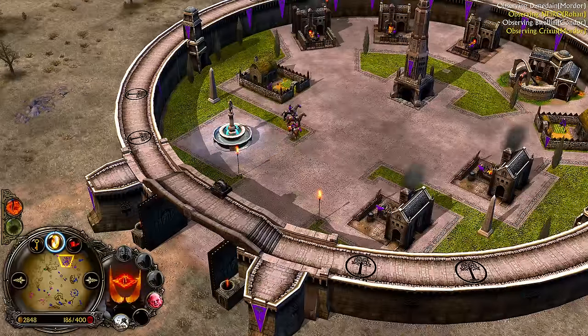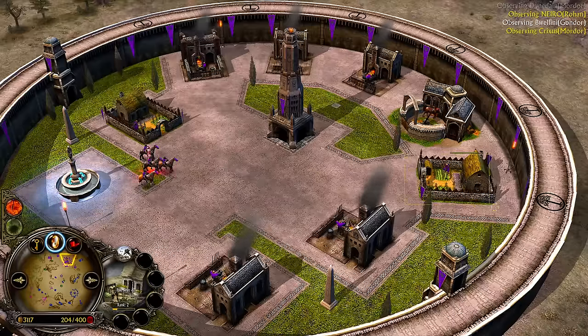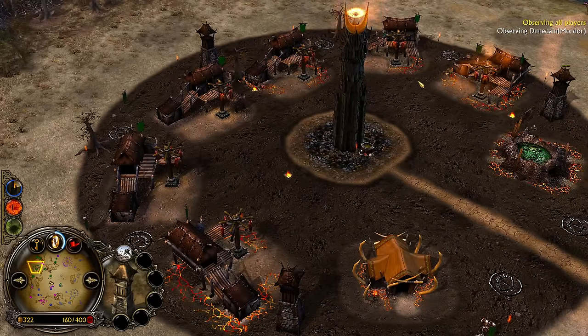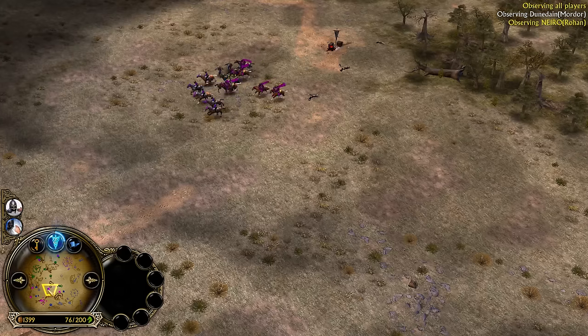In patch 2.22, you can also use the industry on your ally, so you can buff up the income from the farm, from the blacksmith or whatever — which will help your ally quite a bit. Dunedain has already used the industry on himself and is going for an early Nazgul. The Nazgul is going to have a huge impact.